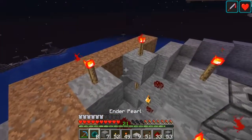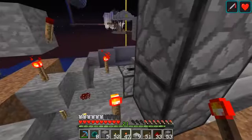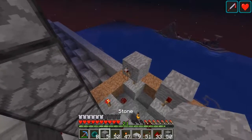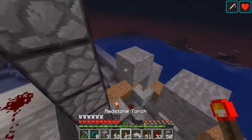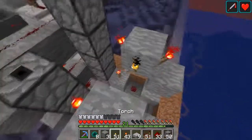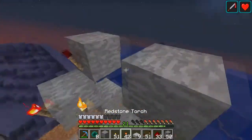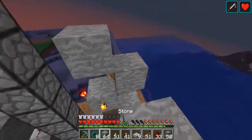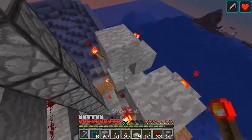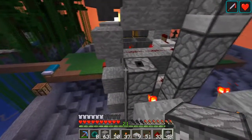I haven't actually built this in survival before, so I'm trying to figure out what the easiest way to do that is. It seems like I should be using this dropper stack of droppers in order to place all these redstone torches. We're going to make sure this is well lit up, more blocks, more torches, more blocks, more torches.